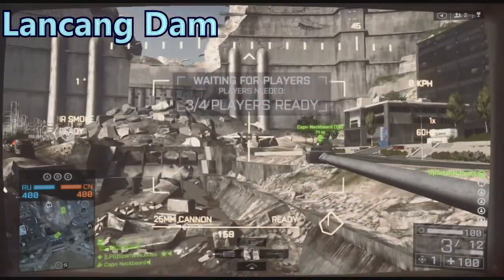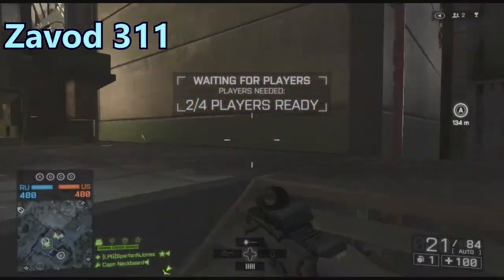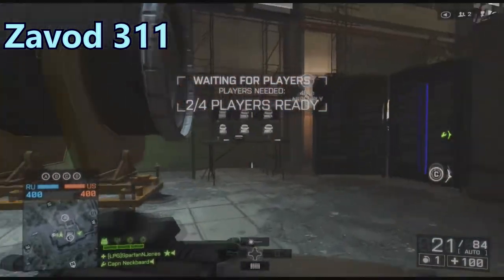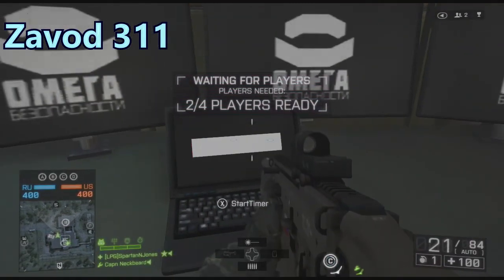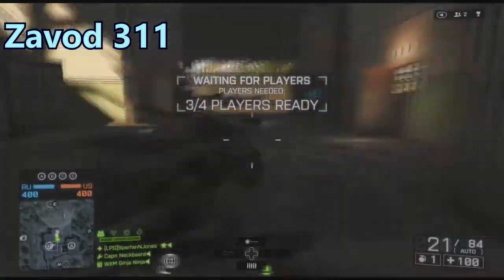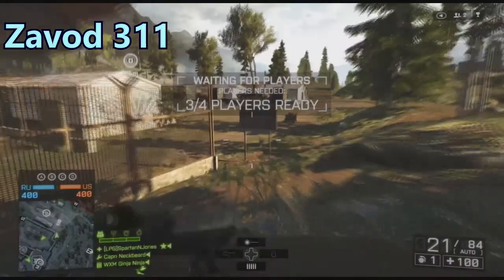This one's Zavod 311. You have to turn on the generator on the other side of the building first, then go to this computer console to activate the timer. On PC and next gen it actually shows numbers, but on this gen you've just got a bar going across. Your mate activates it, it gets a red line, and once it crosses that it takes three minutes.